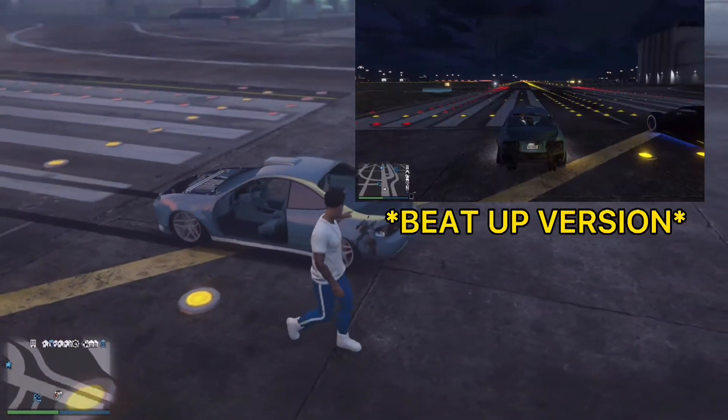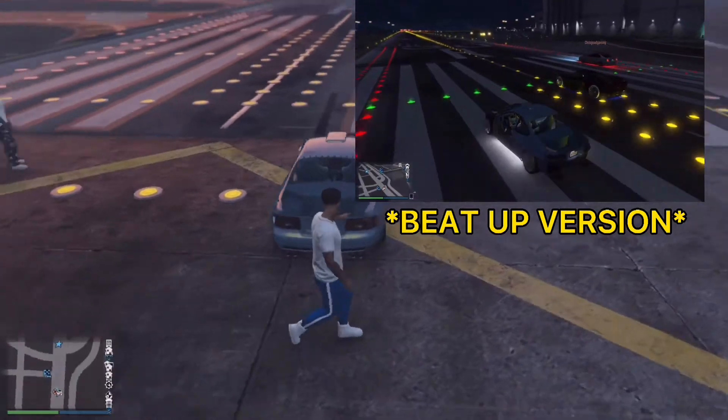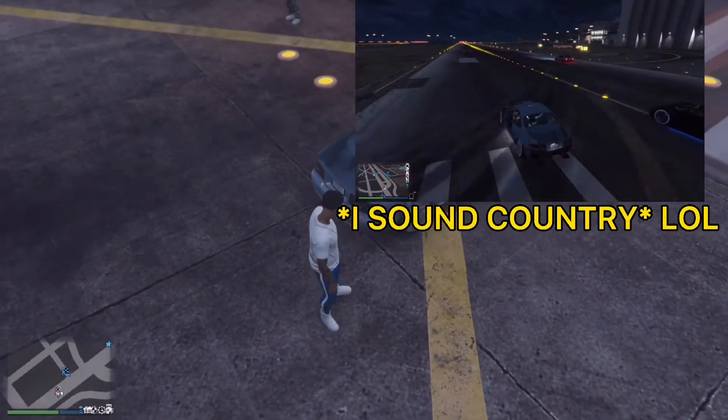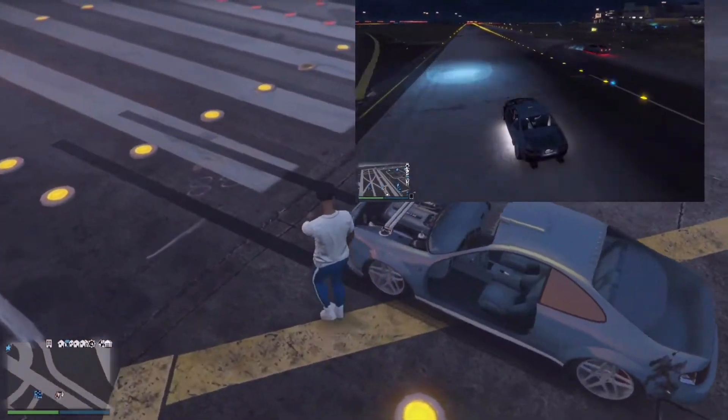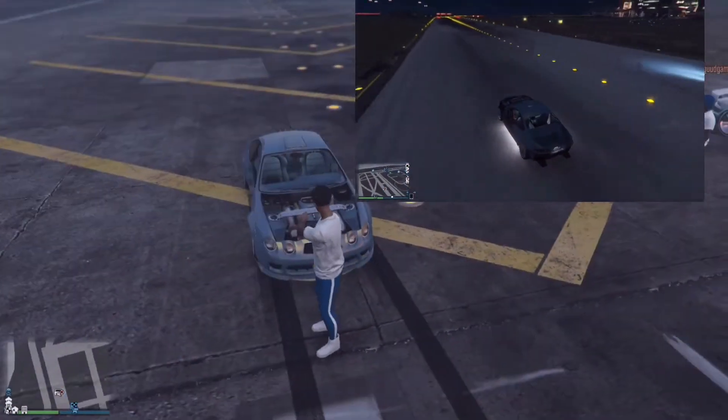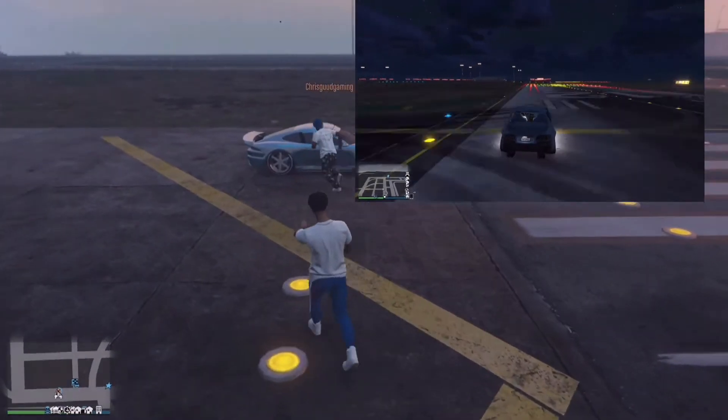Without further ado, what you want to do is take some weight reductions off your car — delete the trunk, the doors, and the hood. The back bumper does come off too, and if you can bend the front a little, I'm telling you guys this car will go super fast.